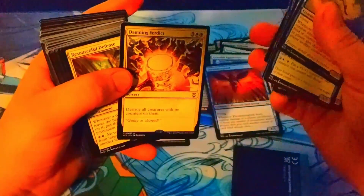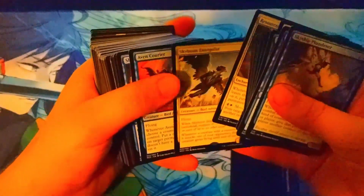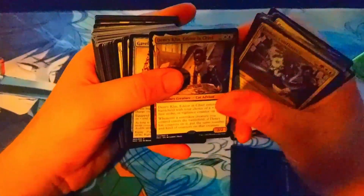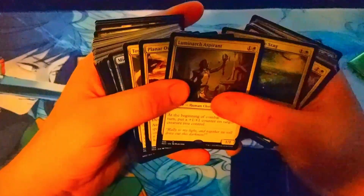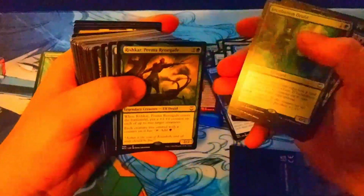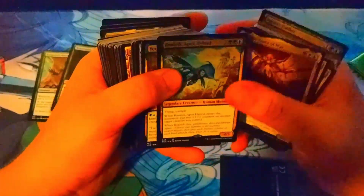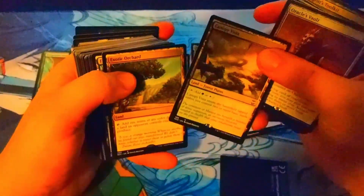Stax creatures with counters — that's pretty good. Definitely good for Atraxa. I keep saying Atraxa because I have an Atraxa deck and pretty much bought this deck to upgrade it. Some of the things in here are pretty good for that, and some of them I don't even know if they've been printed before. I think a lot of these are just going to get stripped and thrown into my Atraxa deck. Scavenging Ooze — I didn't even know that was in here.